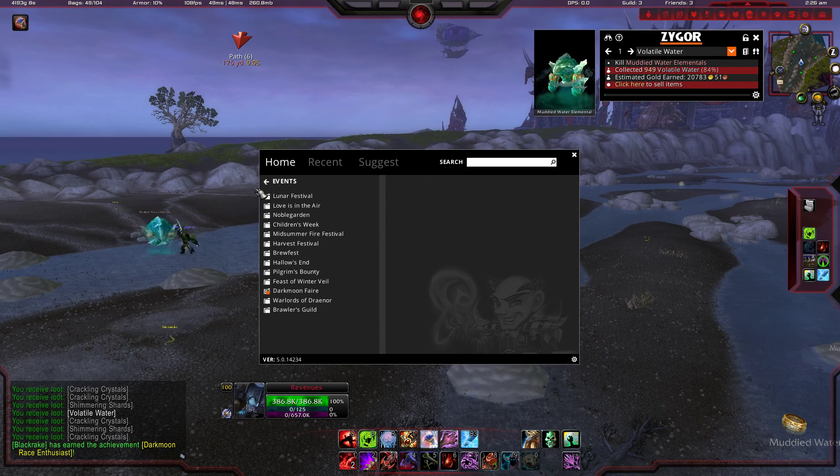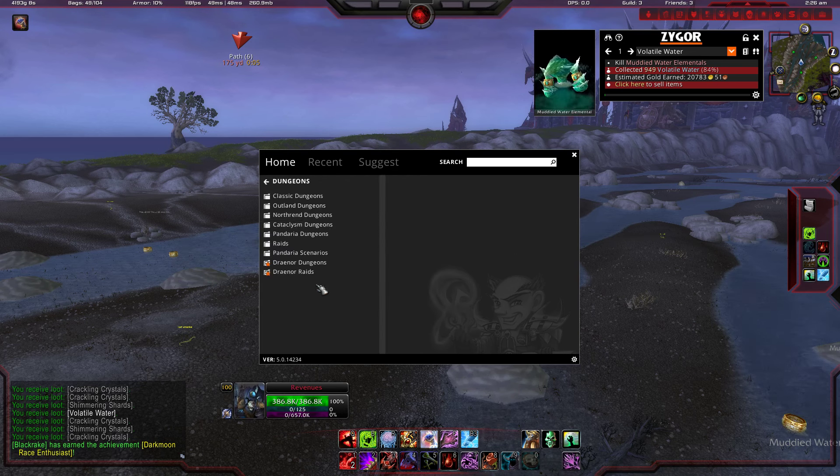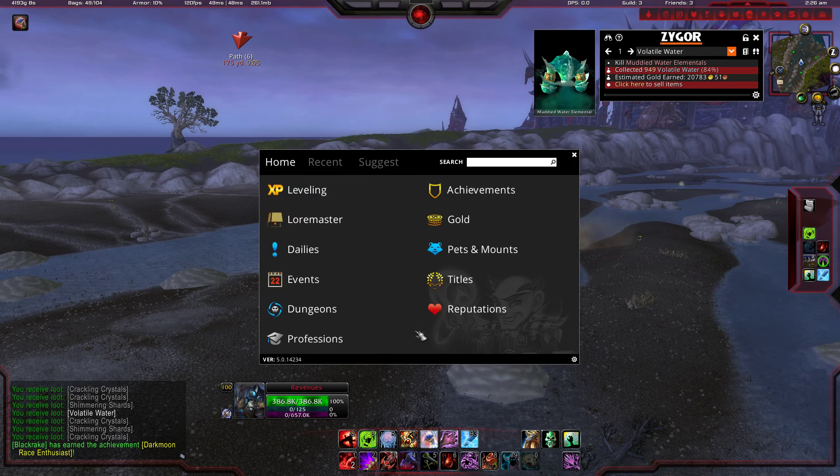Events — I'm not sure if all game events are covered, but the Zygor team updates the guide very quickly with a lot of updates. As you can see, you have a category for dungeons: Classic, Outland, all dungeons. When you enter a dungeon, the guide suggests steps showing you where you need to go and also gives you advice for boss abilities, etc.